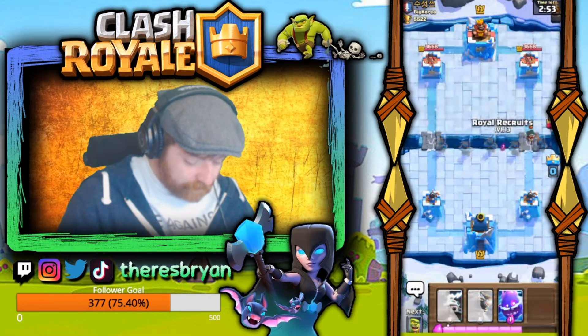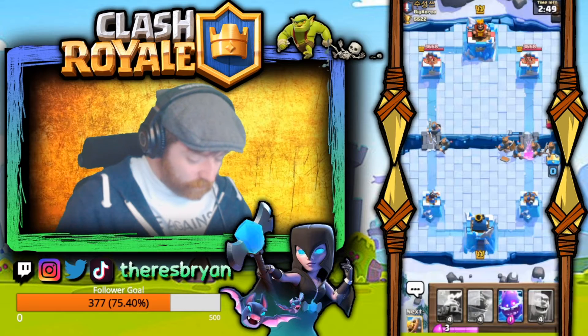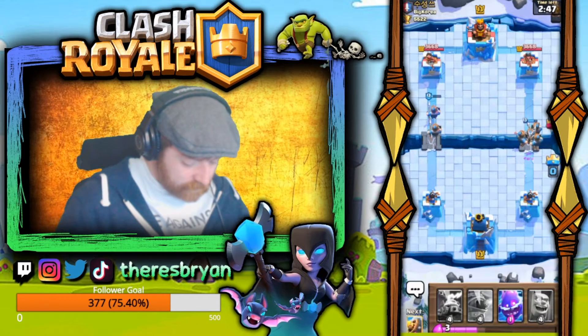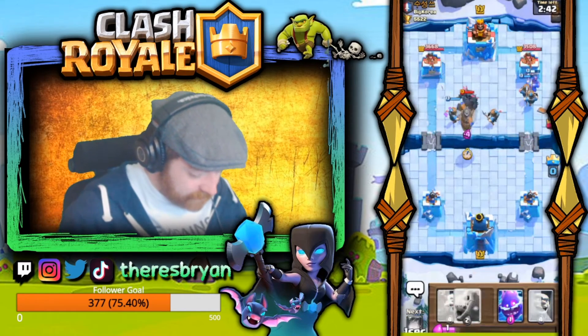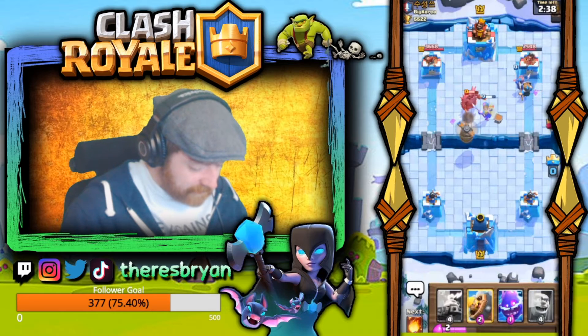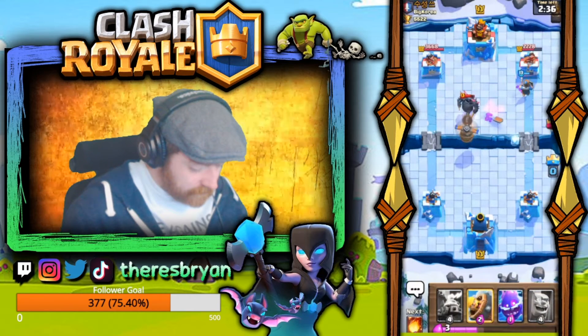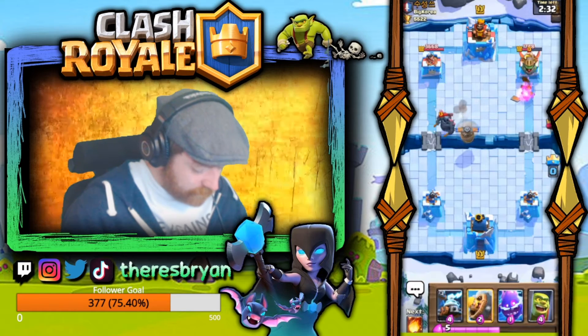Straight away he goes Bandit, which is probably the best thing ever because we can get the Royal Recruits down — it's not even going to kill one of them. Okay, PEKKA — so we get the Zappies and get the Flying Machine down in the middle because I should expect a Mega Minion to come down any second. Flying Machine doing well, and then there's an Inferno Dragon — we've got Zappies for that.